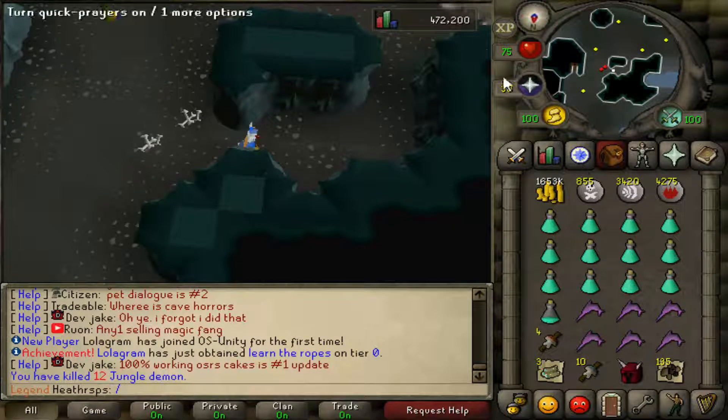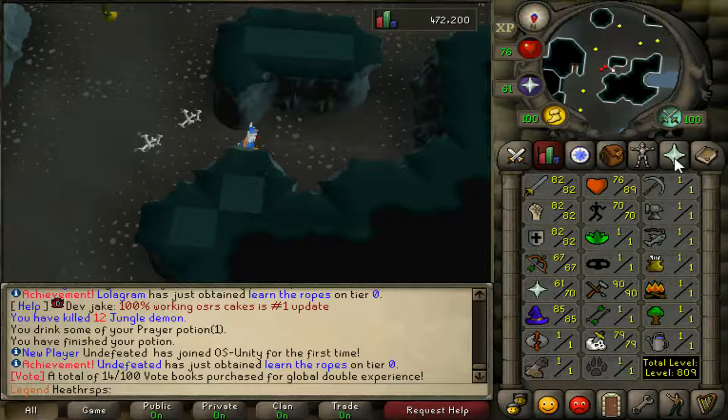Well guys, I'm just killing jungle demons over here because I was trying to get my magic up a bit, and we got a dragon full helm — that's actually pretty interesting. We also got a drop of 135 kills. So welcome guys to episode 3 of the progress video on OS Unity. This video we will firstly be going for the Amulet of Fury. We're up to these kind of stats now, just got a magic level not too long ago, so that's pretty nice.